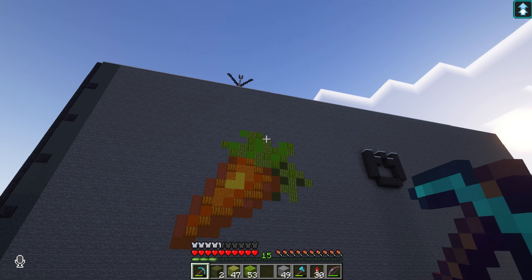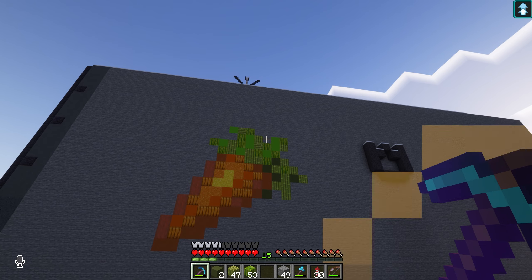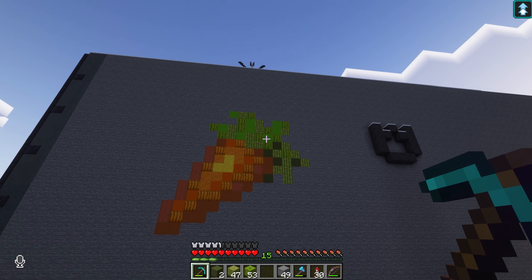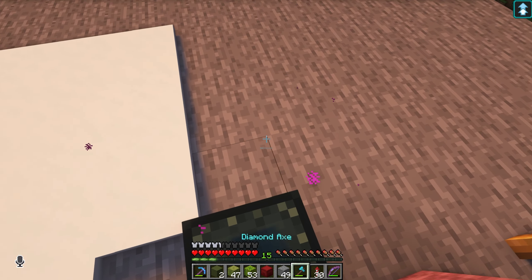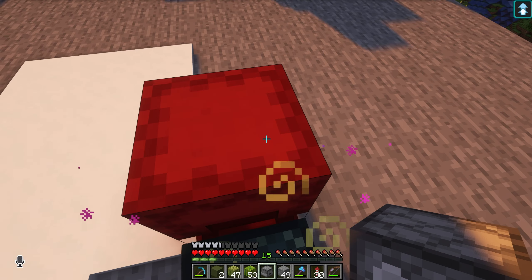I've got an idea - what if we had a dispenser just here, and then with a daylight sensor at the top, every time the day changed it spat out a carrot? That could be quite funny. Have I even got my redstone box with me? I have. What do I need? A dispenser? How do you even do a daylight sensor? I've never played with these daylight sensors. Can you believe - all this time in Minecraft, I've never played with them.